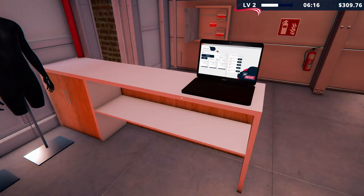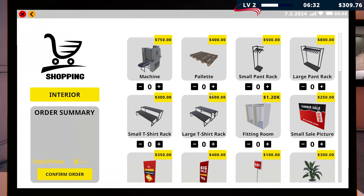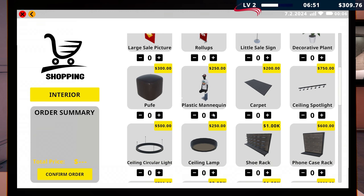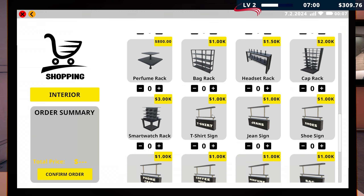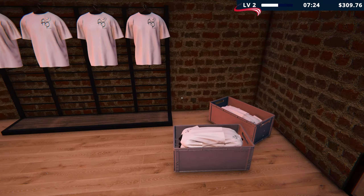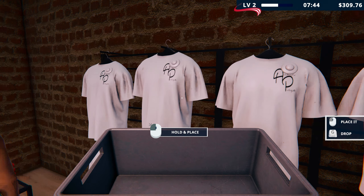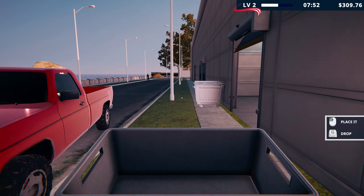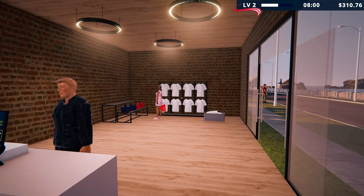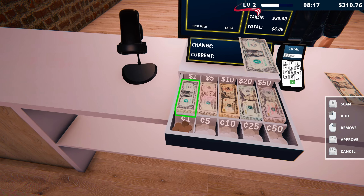We want to figure out what else we can get for the store. Looking at shopping interiors — we've got a fitting room, pants racks, pallets, we could use another machine. Oh wow, I didn't realize we could place stuff down below like that — I feel like such an idiot! That's alright, we've got to figure it out. $14 for you, sir, thank you!